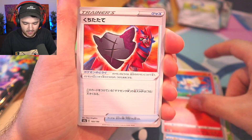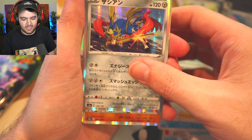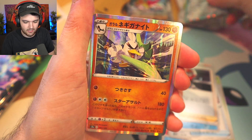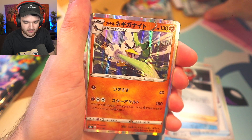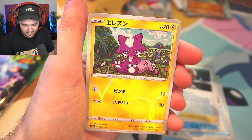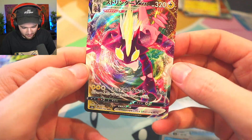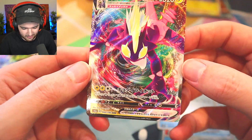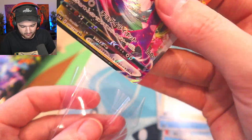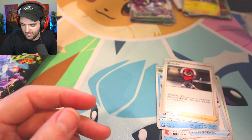Feebas, Scorbunny — don't know that one. Ball Guy, Zacian, Zamazenta — I think that's how you pronounce it. Galarian Sirfetch'd. Oh, that's new! We'll definitely take that. That is a sick looking one. I don't know his name though. That's a new VMAX — we definitely don't have that full art. We will add him to the collection.